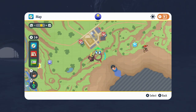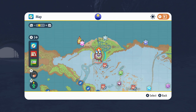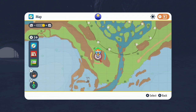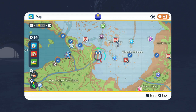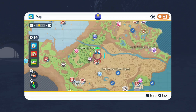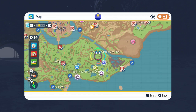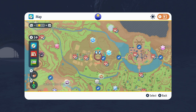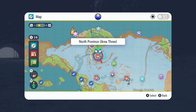The Ditto spawns in anything that's glowing, and the Samurai only spawns in seven-star Bug Tera Dens. The Ditto will spawn in dens like this dark one, this dragon one, this ghost one, this ice one, and the electric one.